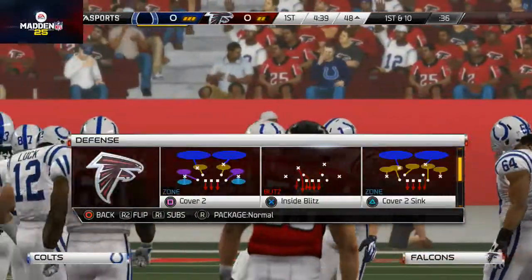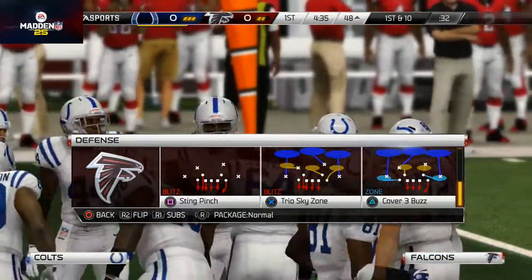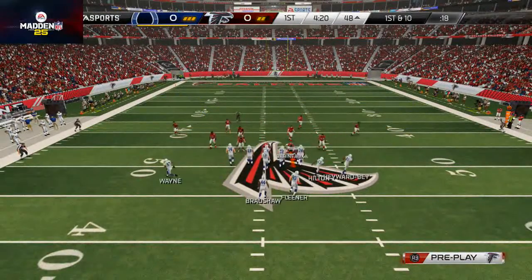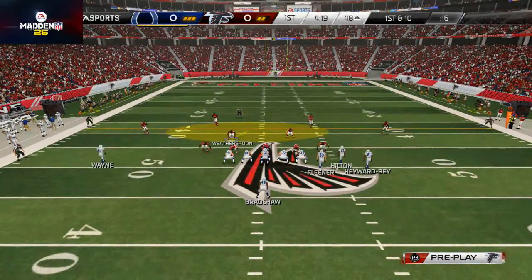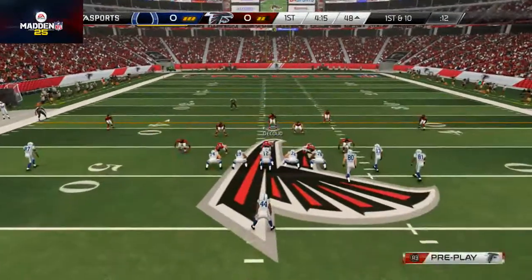One of the things I'm going to do here is flip the cover three buzz so that I can blitz Okumanure off the edge. It's just a little nuance because the formation looks very similar flipped, so I can kind of flip it with freedom.